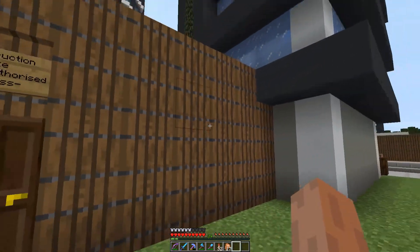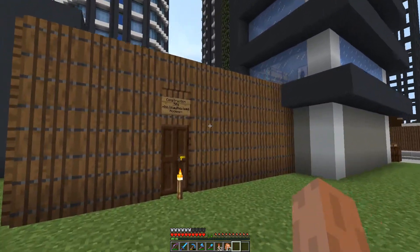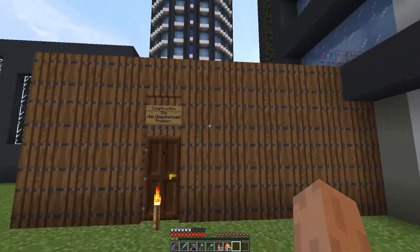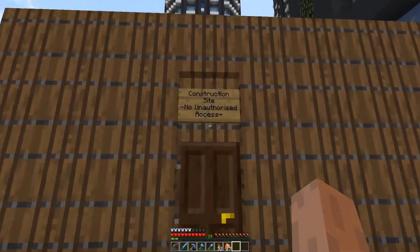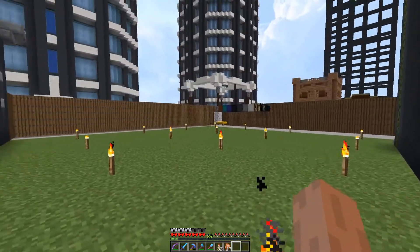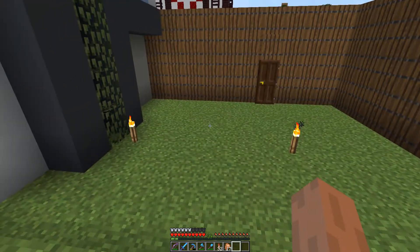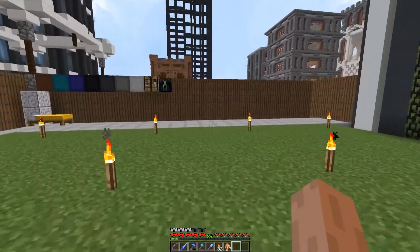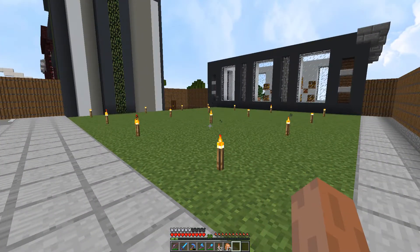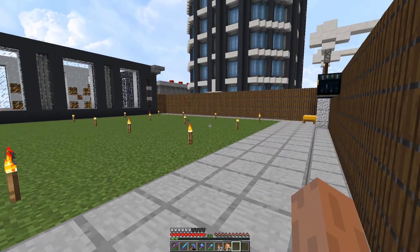I've extended it out a bit further because eventually on top of this shop there's going to be another couple of apartments at the top, and the way you get through them is going to be through a lobby area. We'll bring the path down this way and have a lobby just down here behind somebody's bookshop. This 19 by 19 plot is where our shop is going to be, and then the lobby area comes out here, nestled in between these two buildings quite nicely. If we had the replay mod I would do this in a time lapse — unfortunately that isn't available yet, touch wood it's available soon.